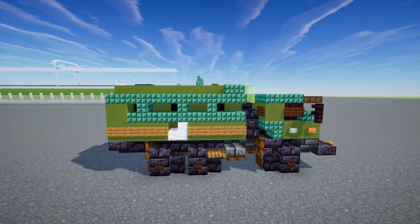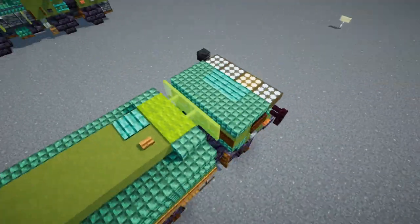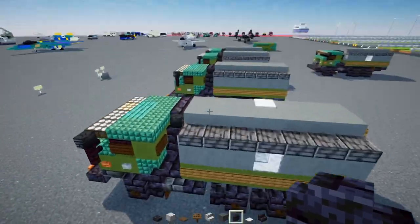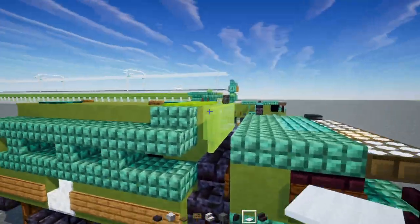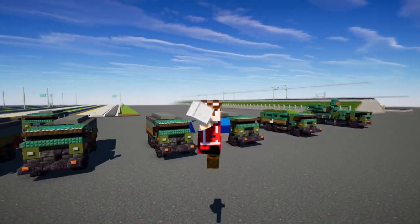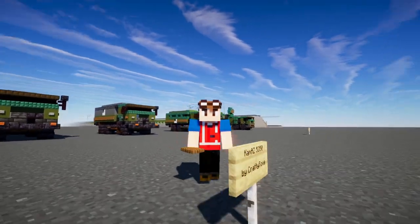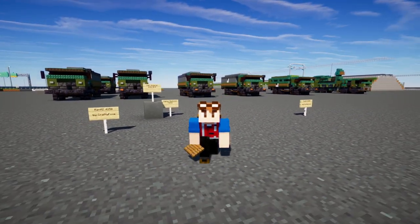For the armored module version, it's the same dimensions with a few small changes — the exhaust is removed to fit the module, since in Minecraft you can have a half block stick to one side. That's how you make the Kamaz command truck in Minecraft. I hope you guys enjoyed the video; if you did, make sure you hit that like button, check out our Discord, and I'll see you guys in the next one.